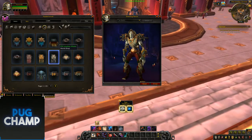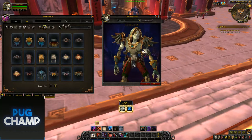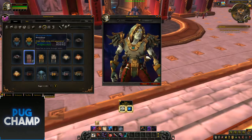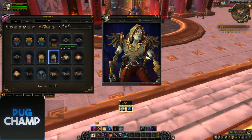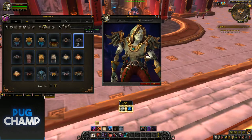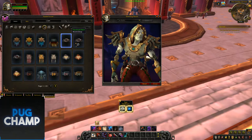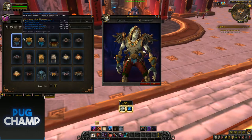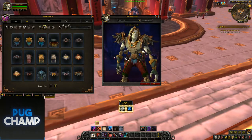Next is Waist. So this is the Zandalari one — as you can see it's got that nice little colour scheme to it. Different recolours of them. Next is the Kul Tiras ones — you can kind of tell the Kul Tiras waists because they're all Rogue-y with buckles and stuff like that, like pirates would have. Next is the Zandalari Dungeon/Raid — pretty simple.